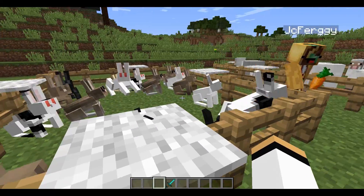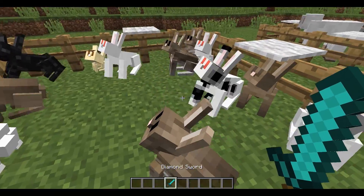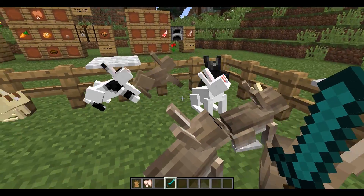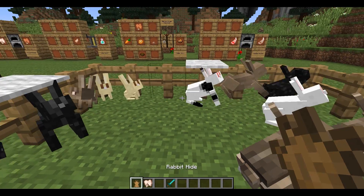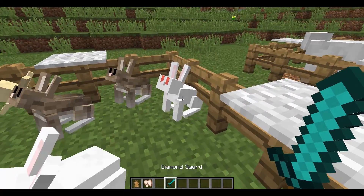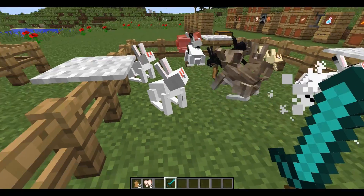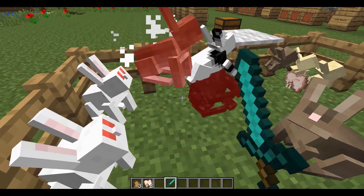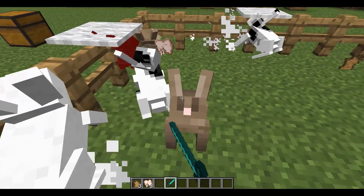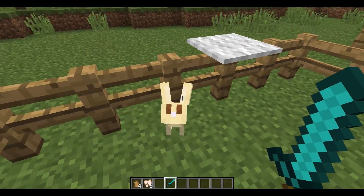So let's see what happens to bunnies when they're out and about. And you get fur, rabbit hide, and raw rabbit. How do we get a rabbit's foot? Is that like a lucky, one-of-a-kind drop every once in a while?